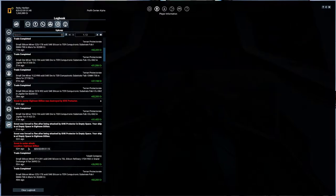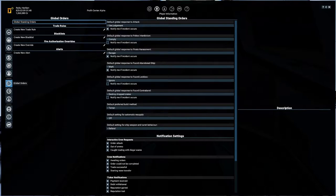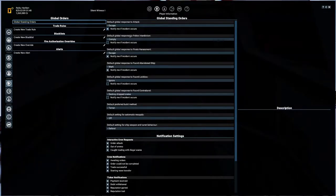Scout was under attack. Why did it not run? I think it might have something to do with my global orders. These orders are set up by default, and usually it is set on anything. What we are going to be doing is changing how our global orders react. For our global orders, we want to escape if attacked, and notify me when this is occurring — silent witness. Our global response for police indication is we will comply, you do not need to confirm this.